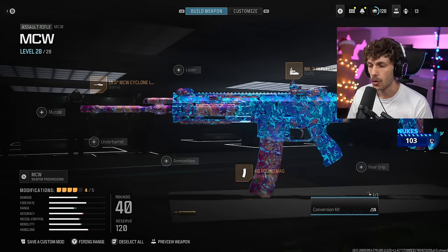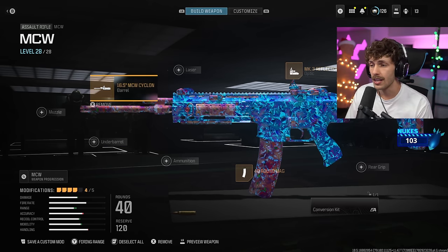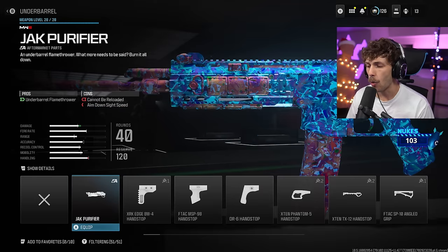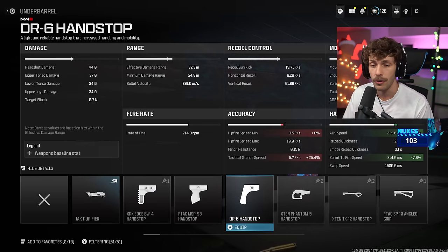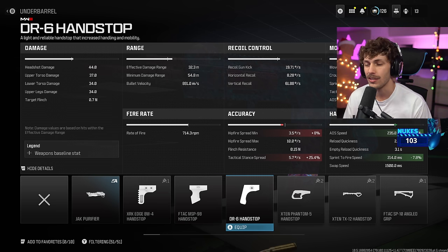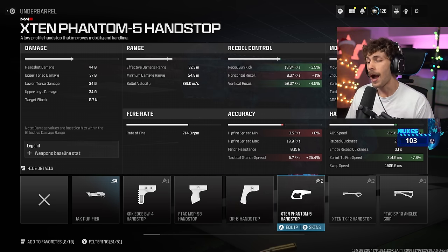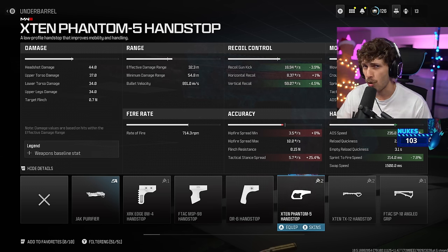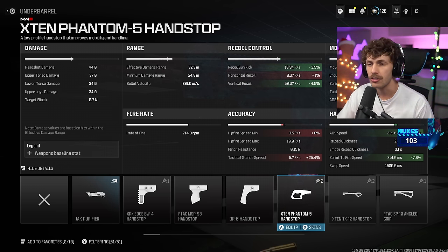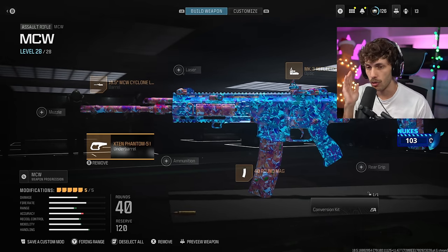If you want to increase mobility and you want to run around a little bit quicker, I'd add the DR6 hand stop. This one increases mobility and handling without really having any cons at all, so it's my go-to underbarrel for increasing mobility. I believe a lot of the pros are running the X10 Five hand stop - I'll give you guys an updated pro build pretty soon, probably in a week or two. They're running this one because it gives you mobility and recoil control, and so this is another very good build.